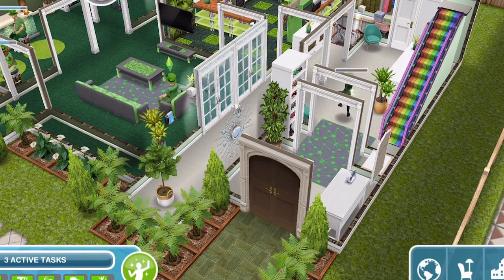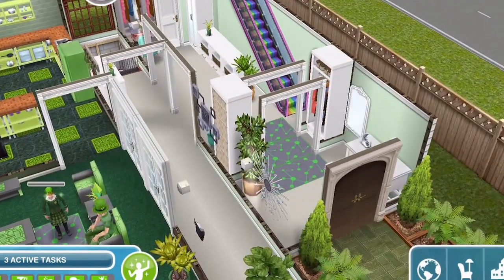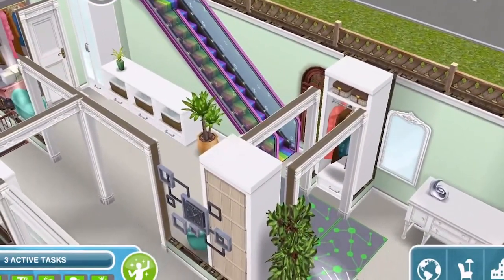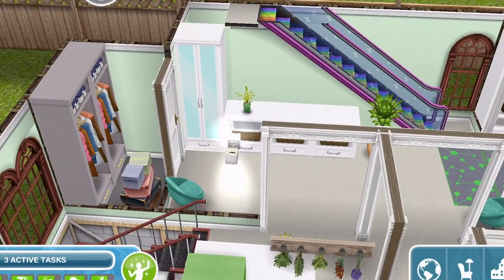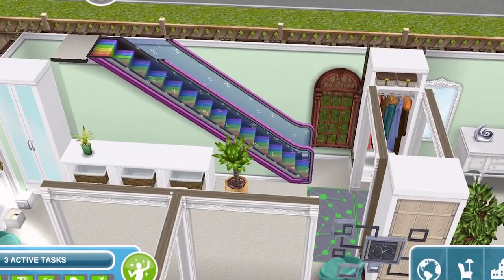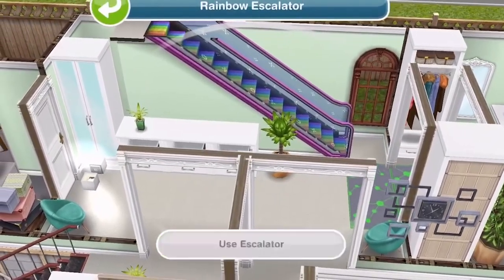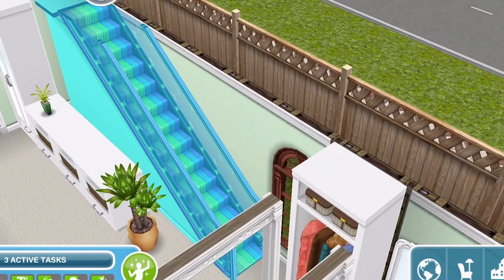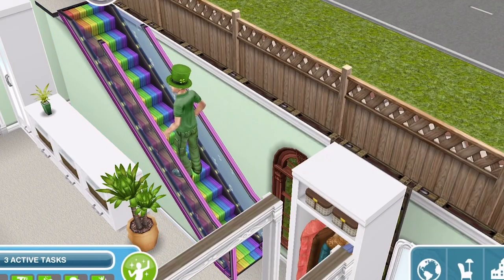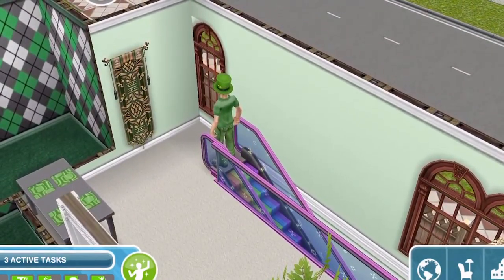You can tell for yourself how successful I was with that! When you walk in there's just an entranceway here which I really like, and then somewhere to hang up your coats, and then there is this hallway where you can see the green rug. I used this rainbow escalator — I love it so much. I put it in because of the pot of gold at the end of the rainbow, which is a thing with Paddy's Day. Look how awesome that is, it's so cool!